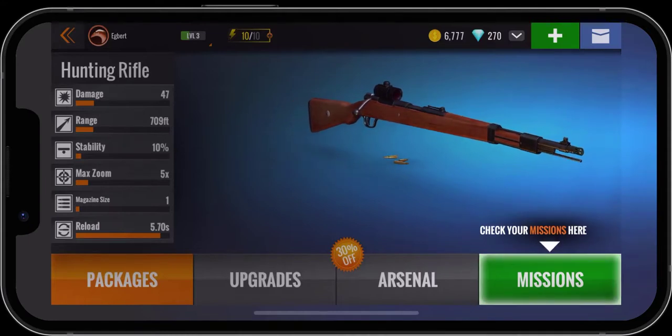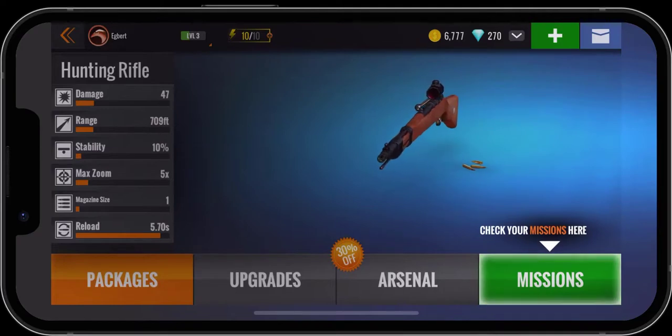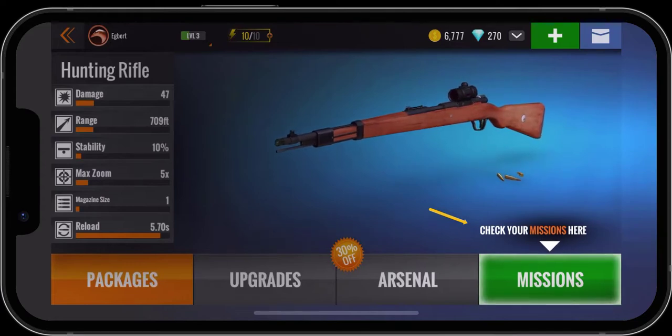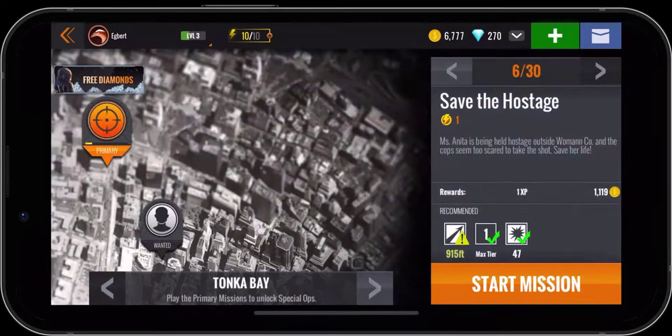I've just logged into my Sniper 3D and because it's still relatively early on in starting this game, they still have little prompts. So we've got the Check Your Missions prompt there and we're going to go ahead and click on Missions in the lower right-hand corner, and we are on the Save the Hostage mission.